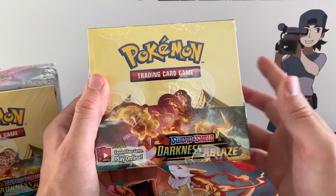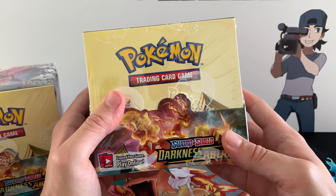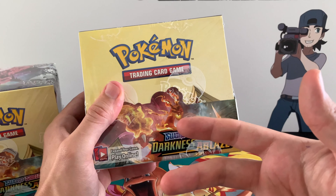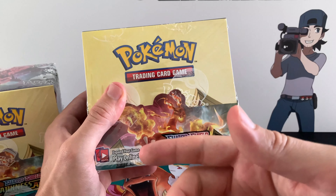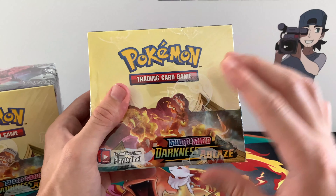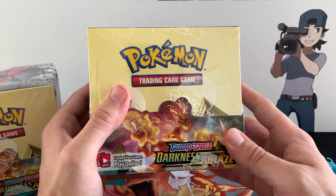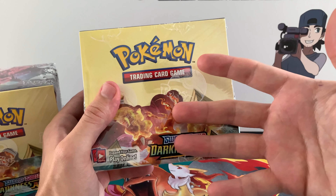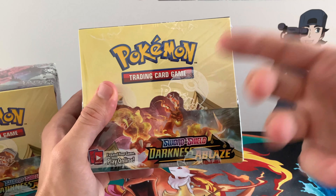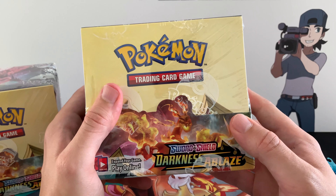As you guys know, pulling the Charizard will directly make us even with the box because it's hovering around a hundred dollars right now. Next to me I've highlighted some of the expensive cards, and throughout the video I will highlight the prices on screen. We're splitting it into two parts to make it easier. It's a cool experiment to see if you can make a profit from a Darkness of Blaze booster box — let's go!